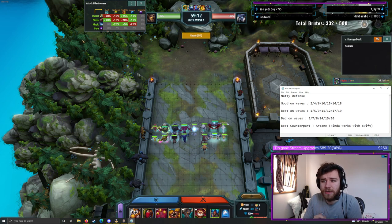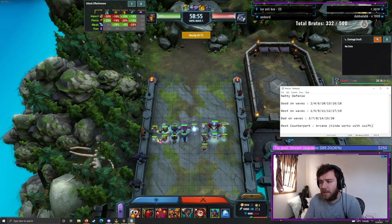Natural Defense is good against Impact and better against Pierce. You can get away with Natural Defense on the majority of the waves in the game. Only Magic waves are you going to have trouble, and at that point you're looking at just waves 3, 7, 8, 14, 15, and 20. Otherwise, you're looking at good on every other wave.